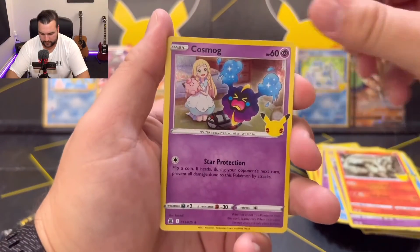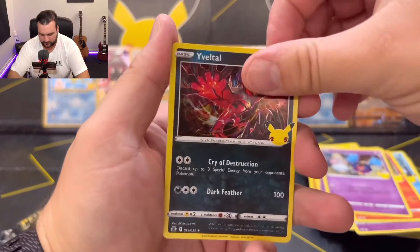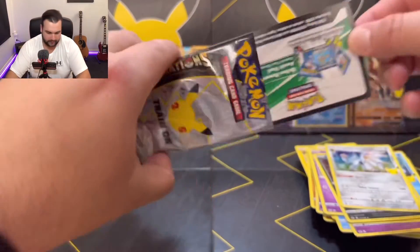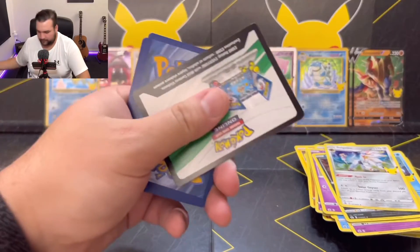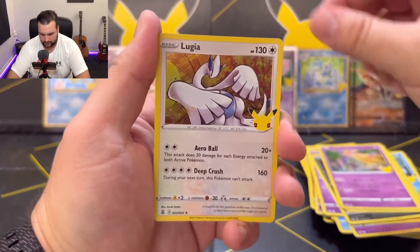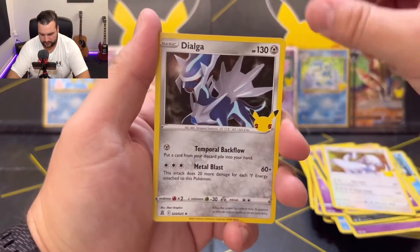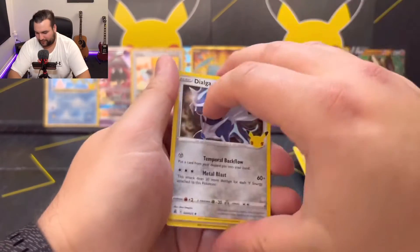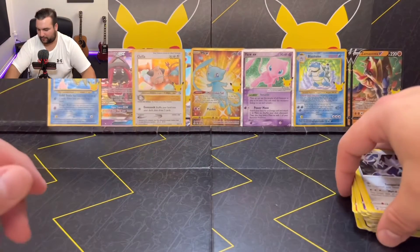Reshiram, Cosmog, Yveltal, and Solgaleo — let's go. Last pack: Xerneas, Lugia, Dialga, and Professor's Research. Nothing super interesting there.